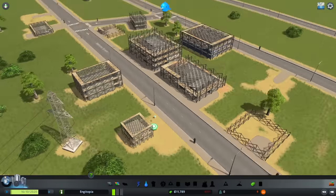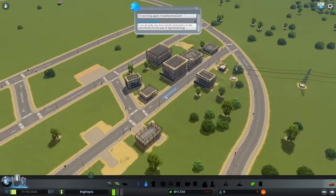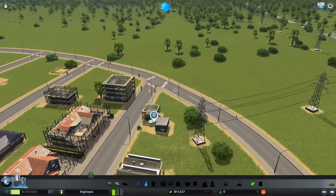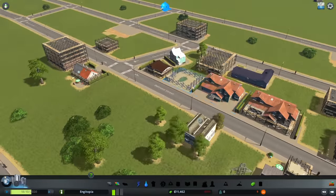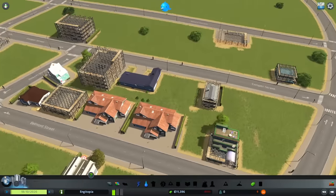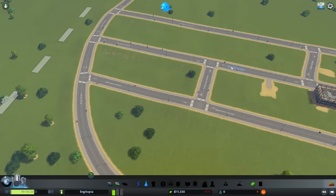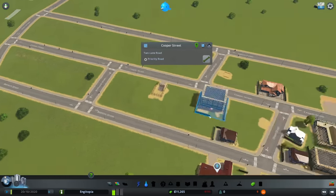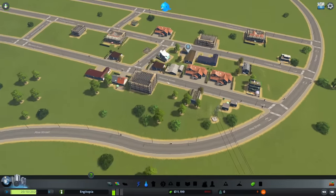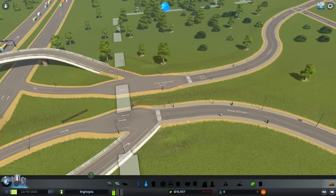Now we've got water, sewage, and three wind turbines with pylons taking our electricity up to the zoning area. Once these buildings start being built it should all link up in terms of electricity. Let's press play - we're actually building now! These are our first residents, our first houses. I'm going to name some of these areas using my Patreon and YouTube member names as a bonus - they'll each get their own district.